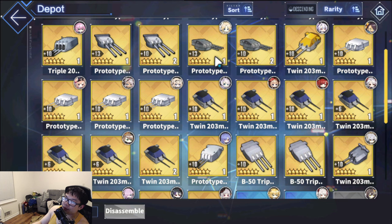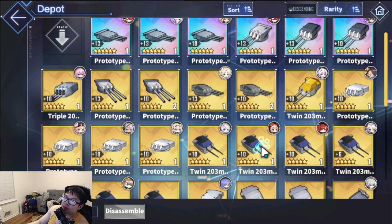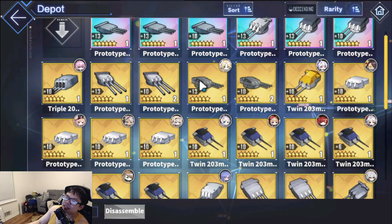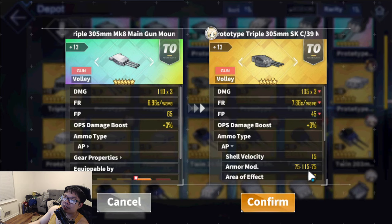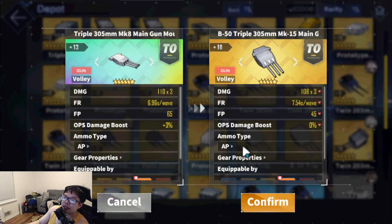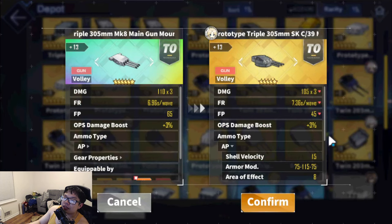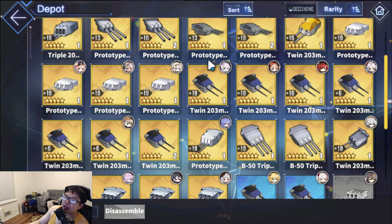If you guys have this gun at plus 13, just stick with it. I honestly just use this gun if I have a plus 13; a plus 10 of the other one doesn't make that much difference, not a big deal. Now when it comes to heavy armor, there are a few choices — the E-girl gun and the Kronstadt gun. I think the E-girl gun is better slightly. This is better on heavy, and it's about the same on medium armor.